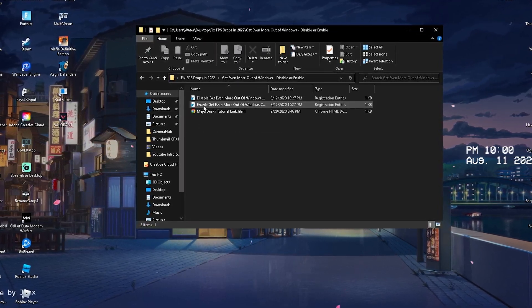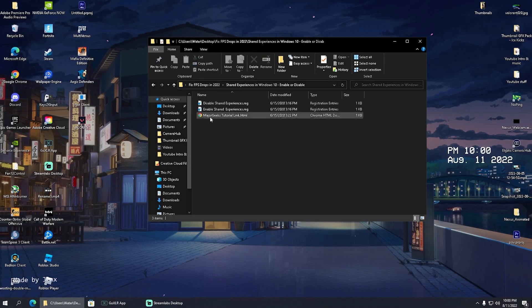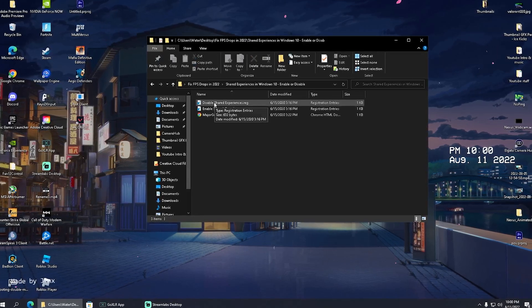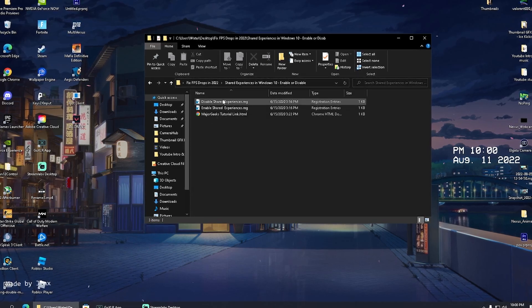Next up we have 'Get Even More Out of Windows,' which we're going to enable to improve the overall power and performance of our system. Also, 'Better Set Shut Experience' is basically a service which is sending your PC analytics to Microsoft 24/7, so we want to disable that one as well.